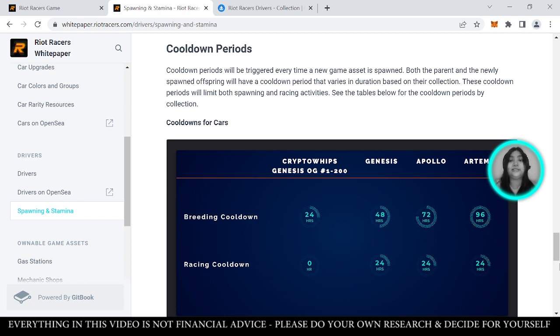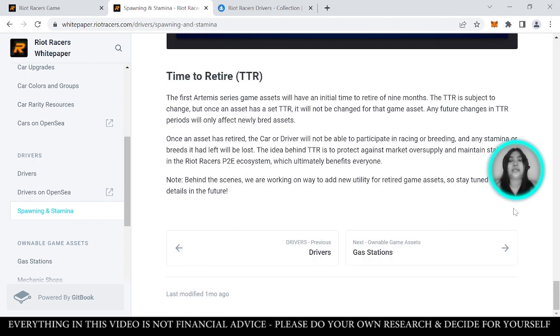There are also cooldown periods. Every time a new game asset is spawned, there will be a cooldown period. Both the parent and the newly spawned offspring will have a cooldown period that varies in duration based on their collection. These cooldown periods limit both spawning and racing activities. As for Time to Retire (TTR), once a game asset reaches that status — whether it's a car or driver — you can no longer use it.